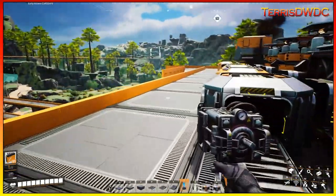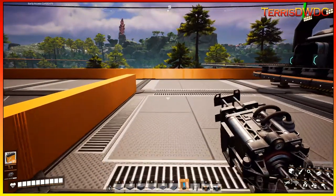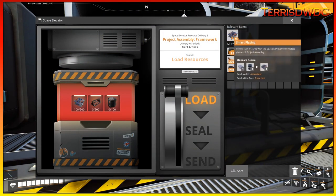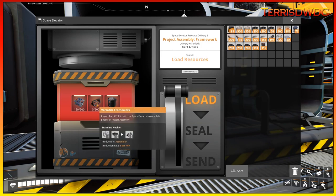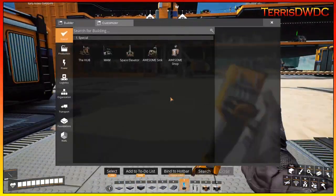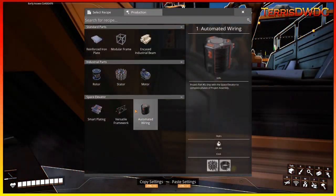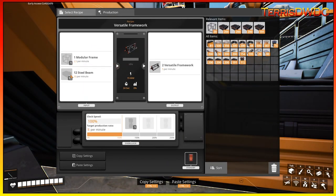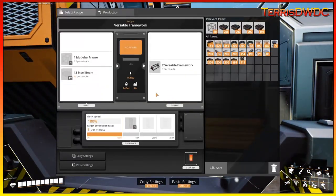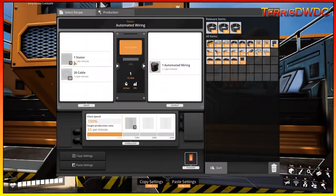Everything now has been doubled up. The next thing we need to work on is the items for unlocking the next phase of the space elevator. Let's have a look at what we've got to make. The next things we need are versatile framework and automated wiring. Versatile framework requires modular frames and steel beams — both of which are being made, no issue there. Automated wiring requires 2.5 stators per minute as well as copper cabling. We've got more than enough copper cabling, but we are not making stators yet — those we're going to have to build.